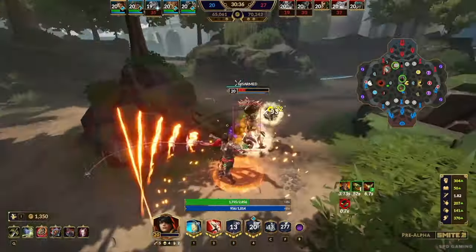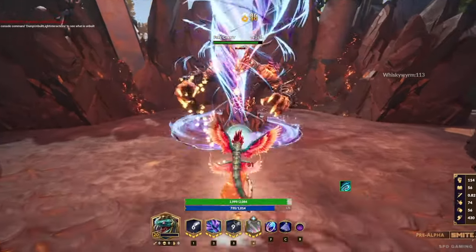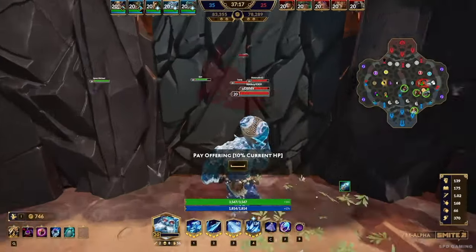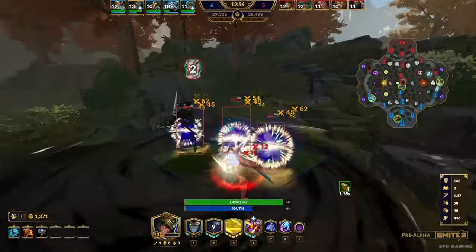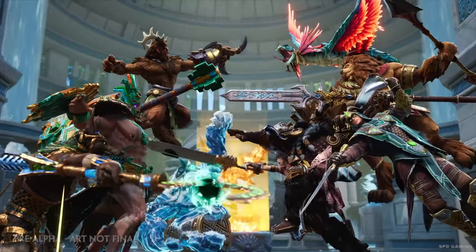Ambush your enemies from new stealth zones, and make clutch rotations through portals connecting outer lanes. Battle against the Fire Giant, fully equipped with new abilities and new tactical approaches, like the back door you can open but sneak in for a steal. Earn game-changing buffs as you defeat the Gold Fury, culminating in the Ancient Fury, a new game-naming objective. Gain every advantage through mastering new lane and jungle mechanics.